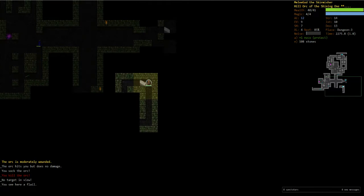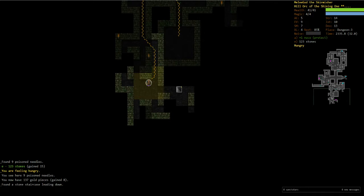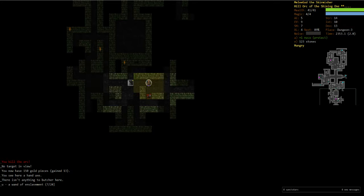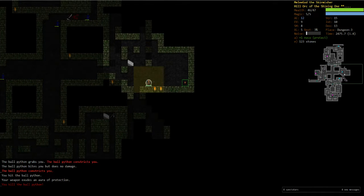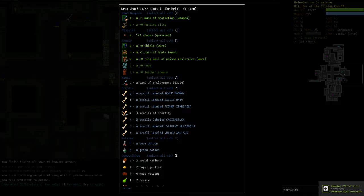Not a problem. That's a flail — flail's a little bit better, but I'm gonna hold on to the plus one mace for now until we find a branded flail. I do kinda wanna identify that — let's check. So enslavement's gonna be really good if we can use it to take control of an enemy. It'll be really good to use when we're facing packs — if we can mind control one of the earlier enemies. And we've got some glowing ring mail here — plus one ring mail of poison resistance. Awesome!